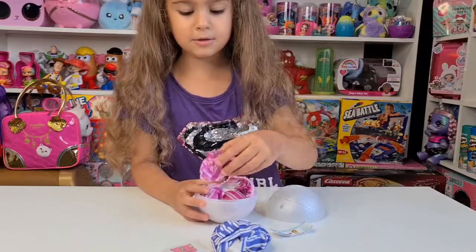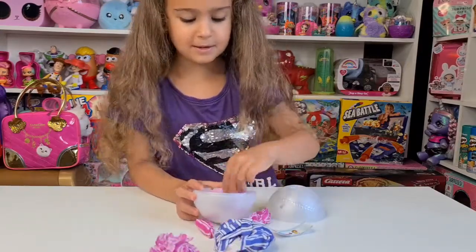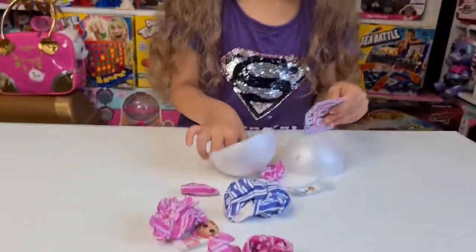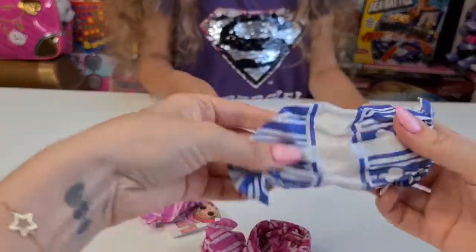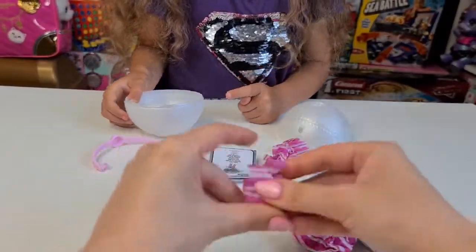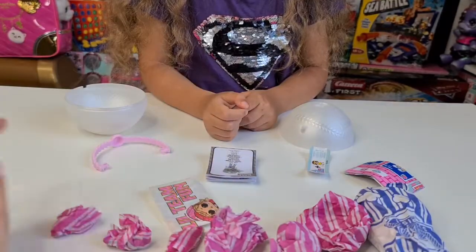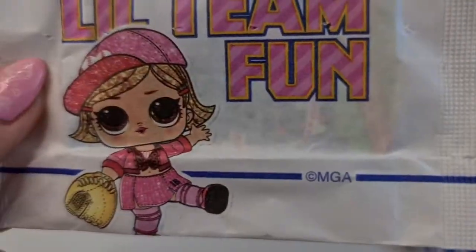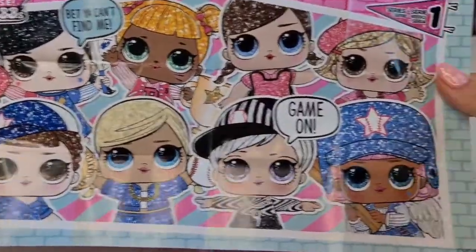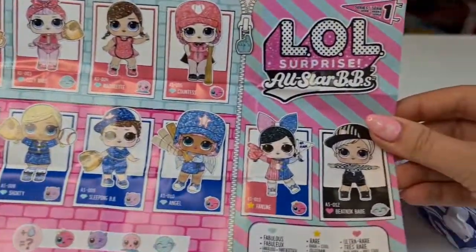Tanya counted and we have the ball, and let's see how many blind bags we have - one, two, three, four, five, six. And here we have our baseball card, here we have the checklist, and here we have the All-Stars.